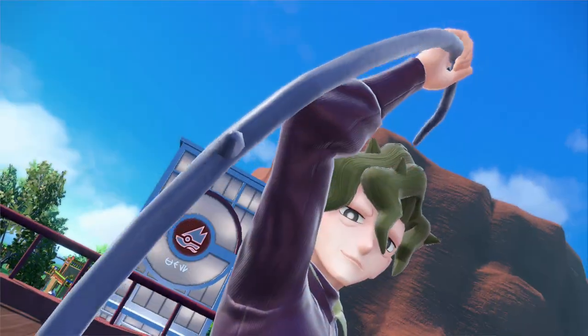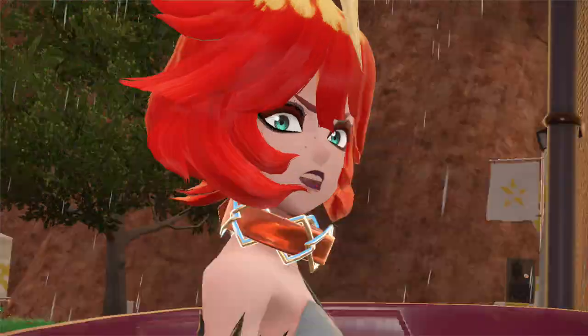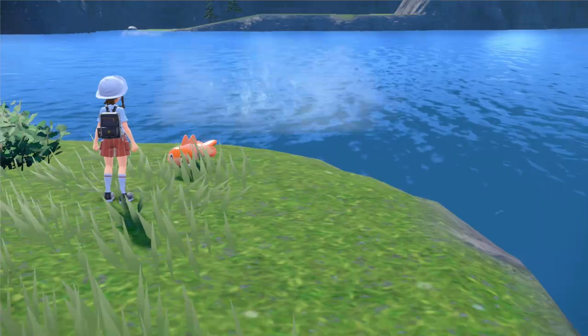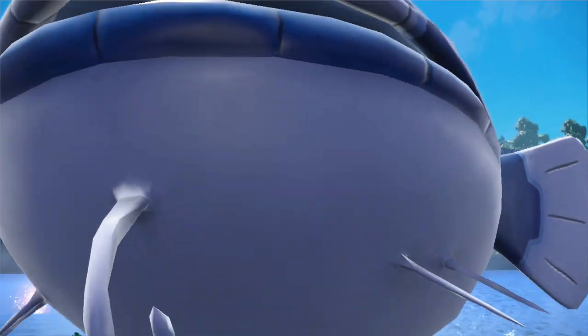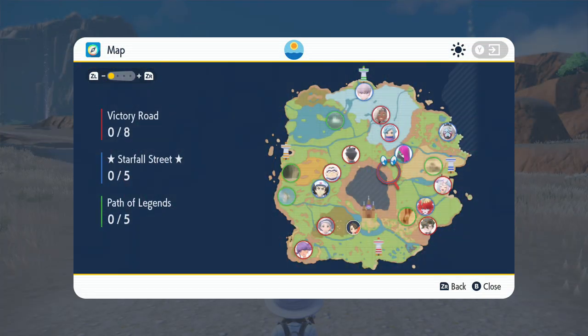Victory Road challenges players to defeat eight gym leaders. Starfall Street has you facing off against five bosses of the evil Team Star. Path of Legends, where you'll seek out and fight five oversized Titan Pokemon. In the end, there are 18 badges to collect in total, one for every type of Pokemon, but the order in which you collect those badges is entirely up to you. The entire world is open, icons for each badge are placed on your map from the start.